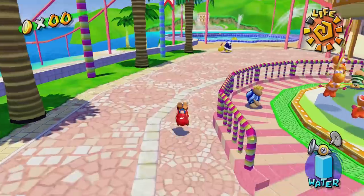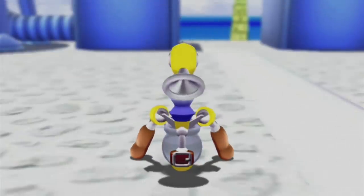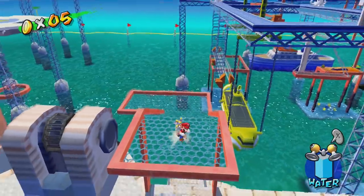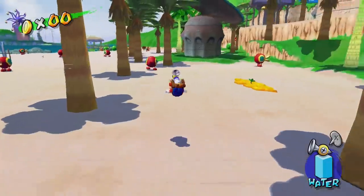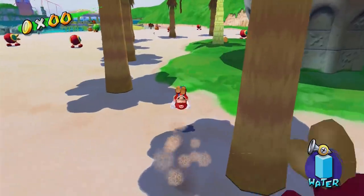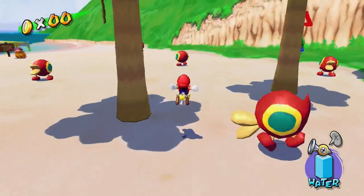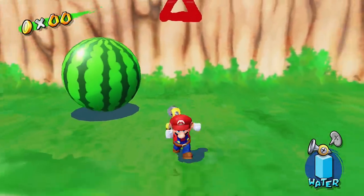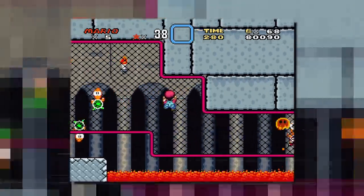In Mario Sunshine we once again explore interesting stages, this time together with everyone's second favorite flash liquidizing ultra-dowsing device called Fludd, while jumping around using one of the very best movement systems Nintendo ever made. The focus in Sunshine is once again on controlling Mario and on exploration. And as Mario 64 before, Sunshine ended up being a ton of fun.